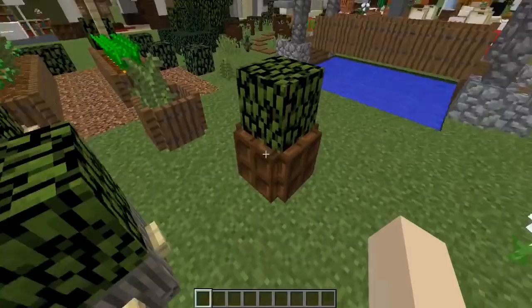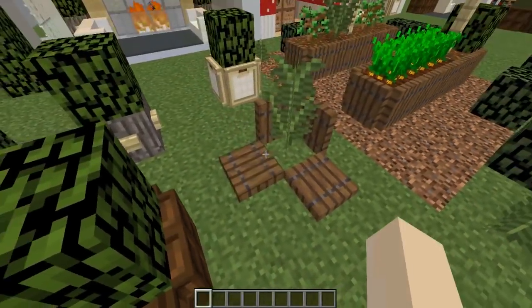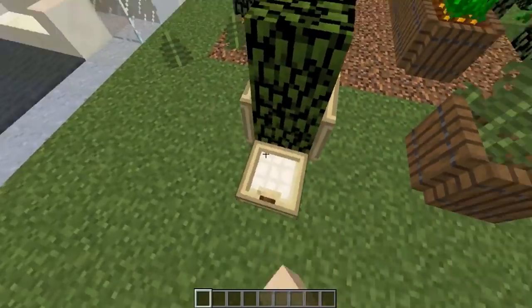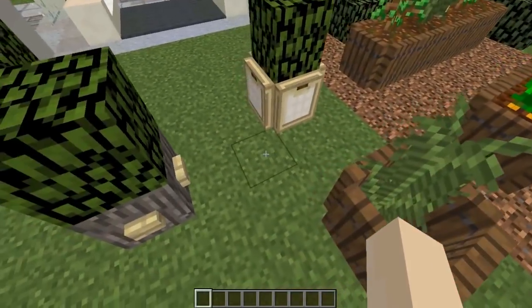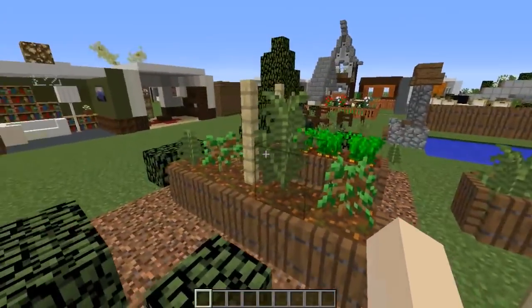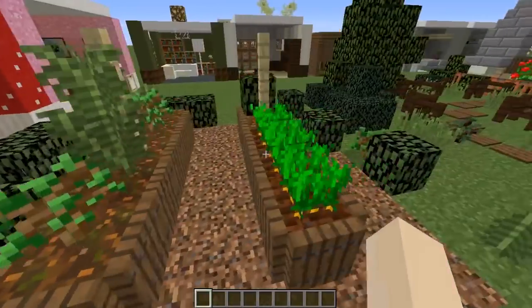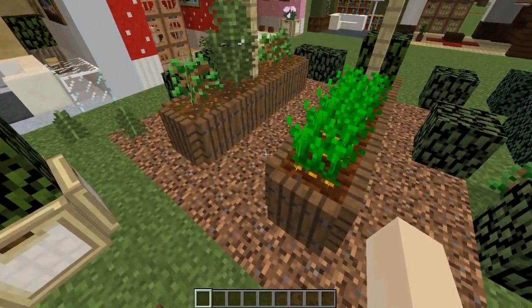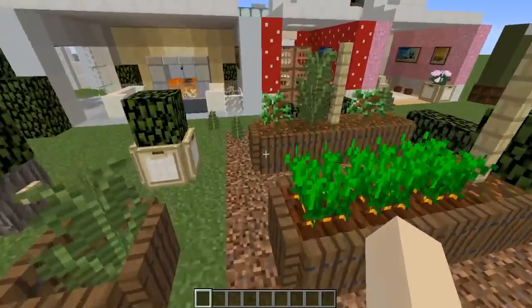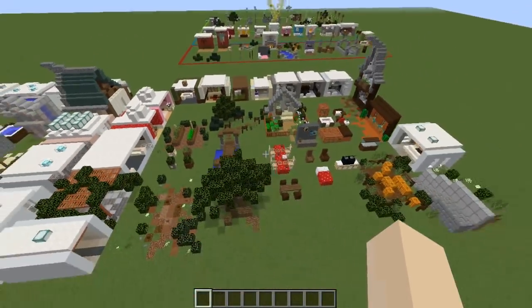Up next is a bunch of planter boxes using the new trapdoors, bark blocks, and buttons — you can mix and match them however you like. You can also use spruce trapdoors to make amazing garden planter beds, which will be fantastic for cottage gardens, medieval gardens, or any garden where you want really rustic-looking, reusable wood blocks.